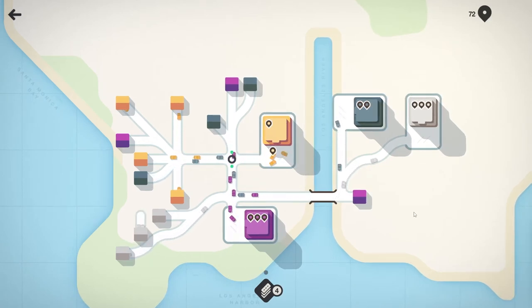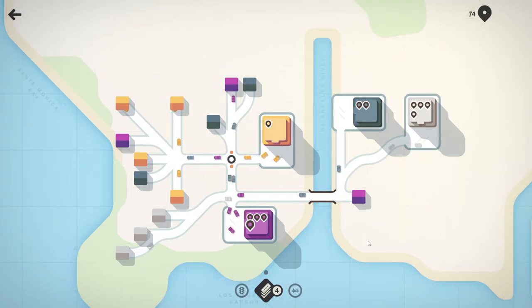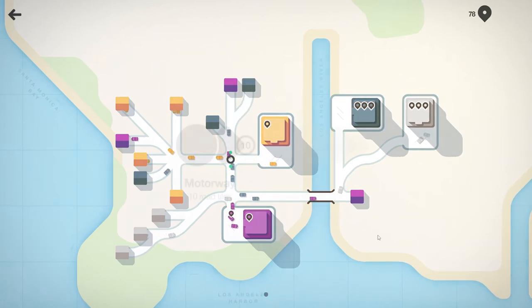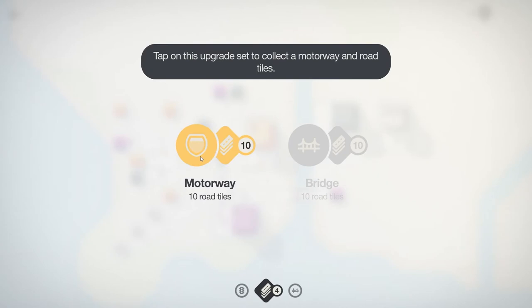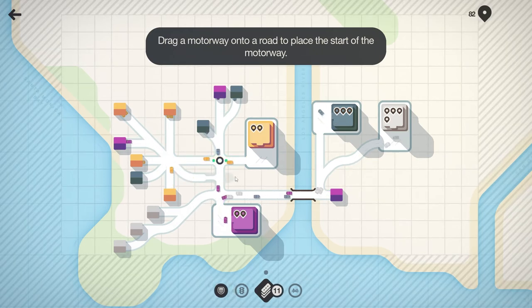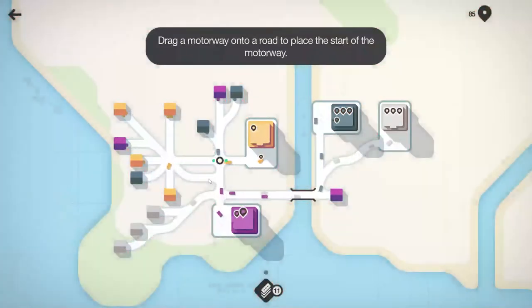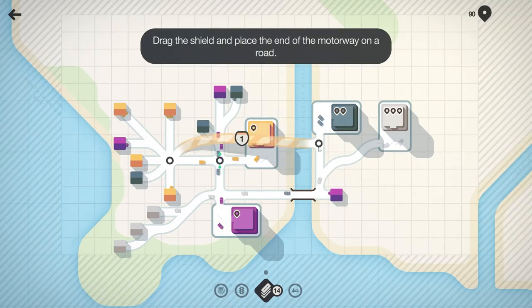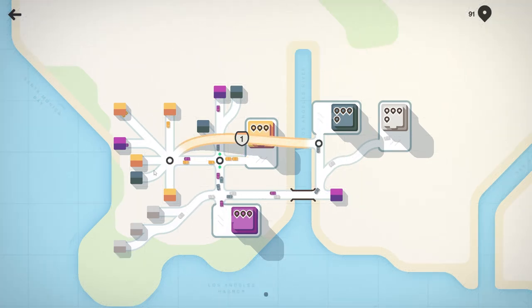Actually that looked kind of ugly - let's redo this. Yeah, that's more fun - I like these curvy wavy roads. The traffic light seems to be working. We can also build a motorway, which actually lets you skip large chunks of the city. Since this is Los Angeles, let's do the motorway. Let's have it start here and end here.